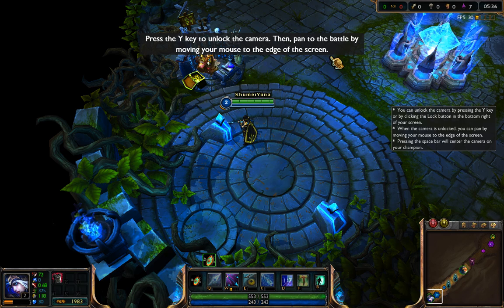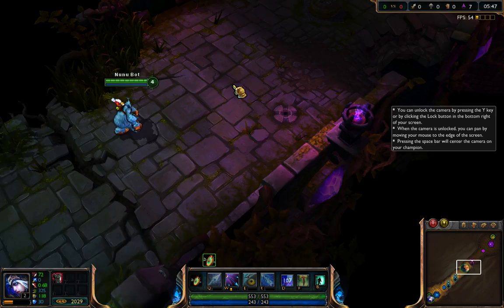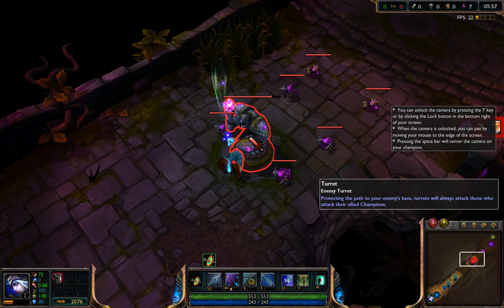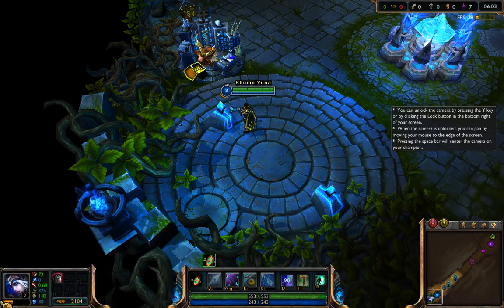An allied summoner has sent their champion to assault the enemy defenses. Unlock the camera and pan over to see how the battle is progressing. By attacking this turret without any support, this champion is receiving the full brunt of its devastating blows. Always be wary of enemy turrets. Turrets will come to the defense of friendly champions who are under attack.